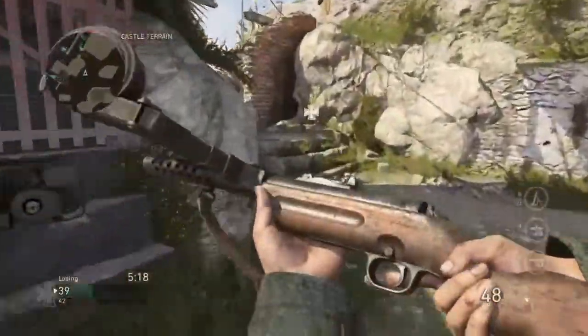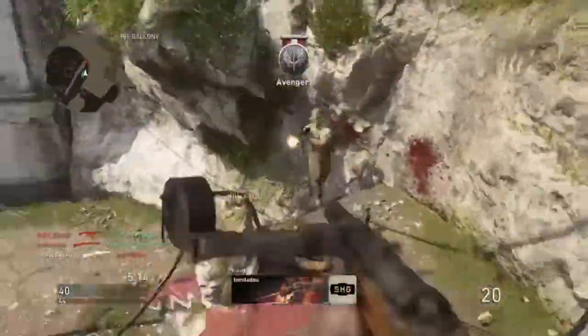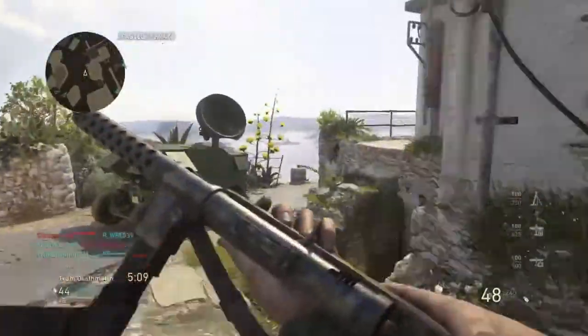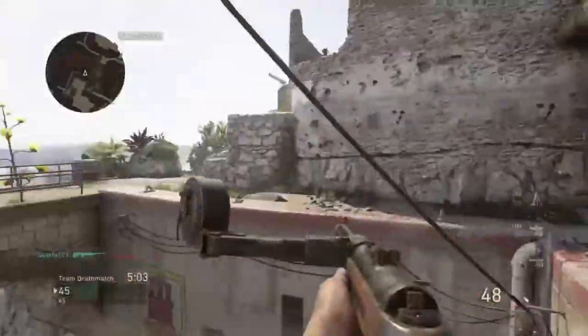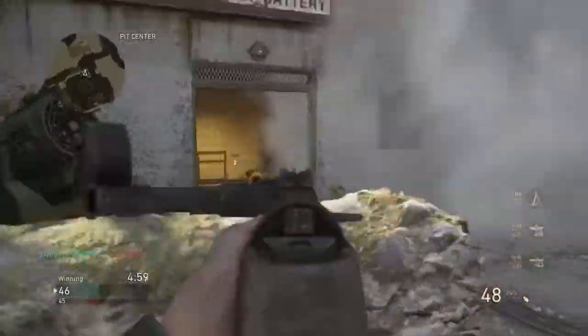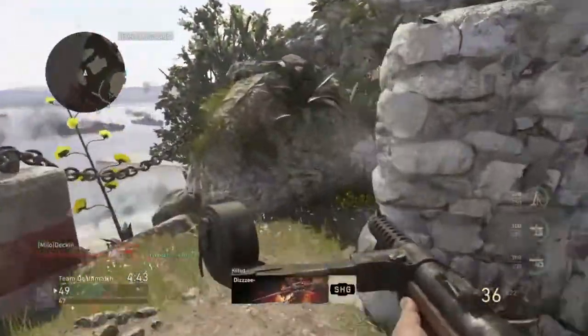I always thought you would only get stock on ARs when you had the Infantryman perk at level two, but this also gives you stock on your subs, LMGs, snipers — anything you want it on. If you put it on there you can get it on all of those, which is pretty cool.